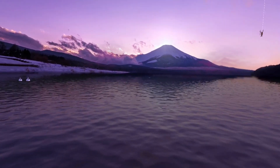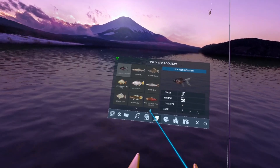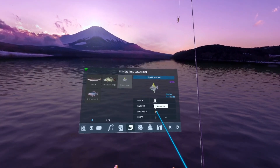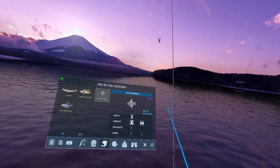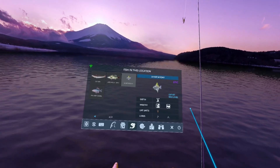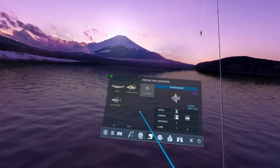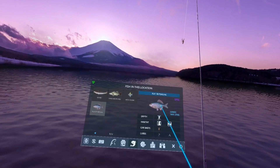Here we are on location 9. We'll bring up our fishopedia — on location 9 we have the Silver Moony, which is going to be caught on a crawfish on the bottom depth. We're going to be targeting bubbles, or you could do fly fishing with a long line trying to catch those. We can hit those bubbles to catch the Silver Moony. The Flat Bitterling we've already caught that one.